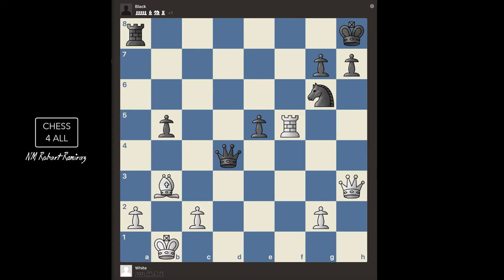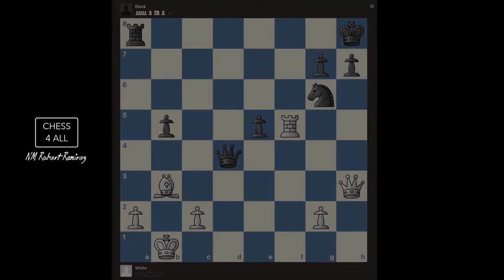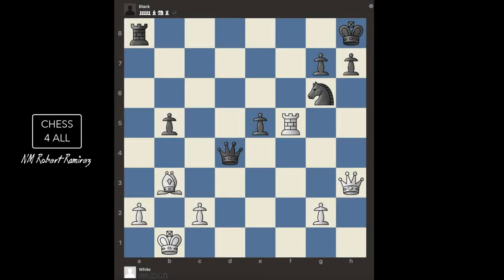Sometimes students look at a move where they have to sacrifice a good piece and they just ignore it — they don't even look into it because it's so counterintuitive. Like in this case, imagine I'm thinking of the queen taking the pawn. Most people are going to be looking at moves like that and immediately ignore it because it just doesn't make sense — you're giving your queen away for a pawn. But I encourage you to just look into it; it only takes a few seconds to imagine what would happen.